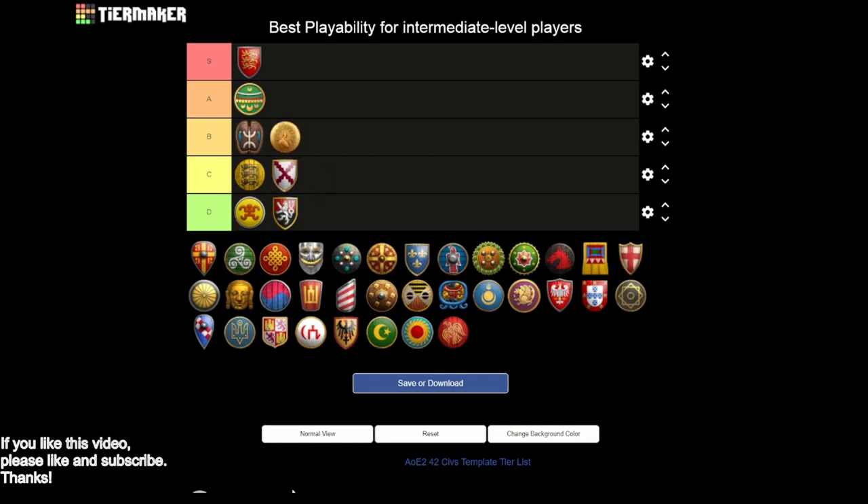Next up, Burmese - I'll put them in B tier as well. The wood chopping upgrades are a good passive bonus that lets you invest resources elsewhere, you have strong feudal openings, and seeing relics as a team bonus is really nice for indirectly determining where your opponent is. The reason Burmese are in B tier is they really struggle against archers because they miss the second archer armor upgrade. To deal with archers you can't just go skirmishers or crossbows - you're forced to do other things, like elephants with extra pierce armor.